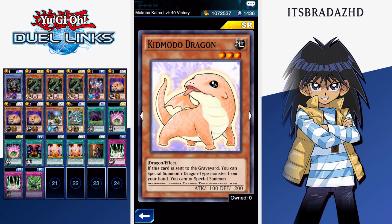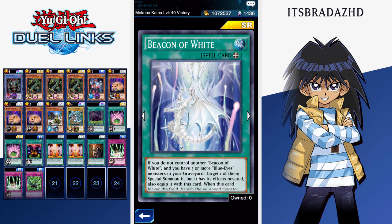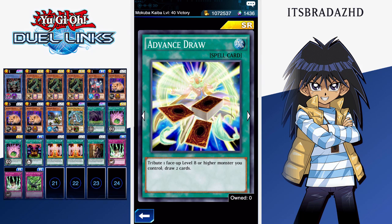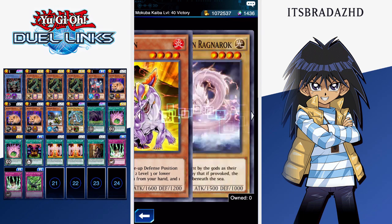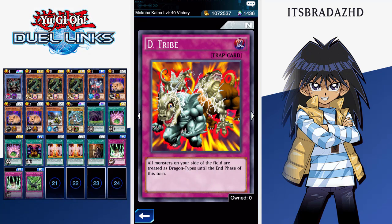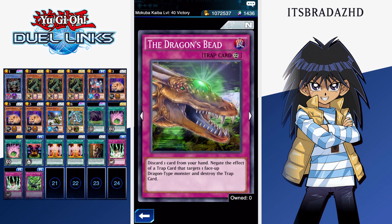Kidmodo Dragon, which we've seen some of the AI Duelists use already. Beacon of White, a nice support for Blue Eyes. Advanced Draw, pretty decent — trading would have been better, but this is a close alternative. Lava Dragon as a rare. Divine Dragon Ragnarok. Dragon's Rage, D-Tribe, and the Dragon's Bead.